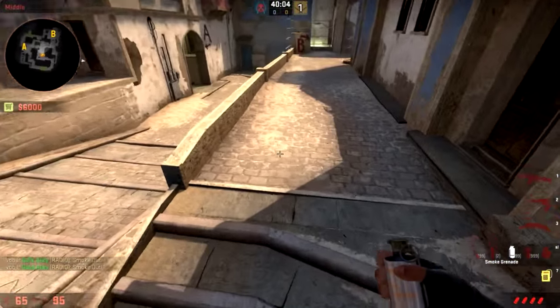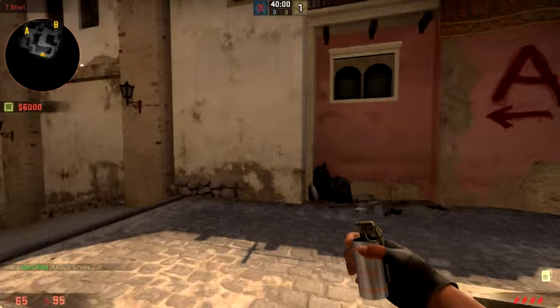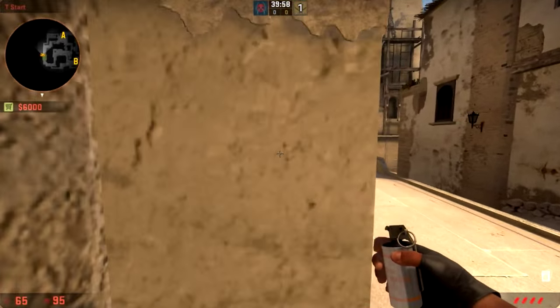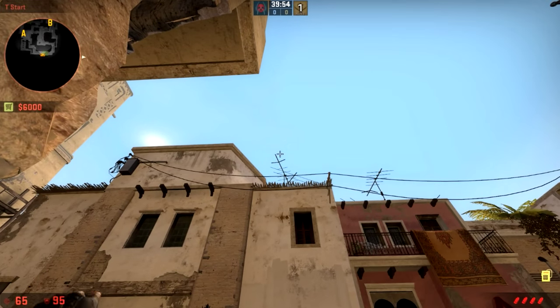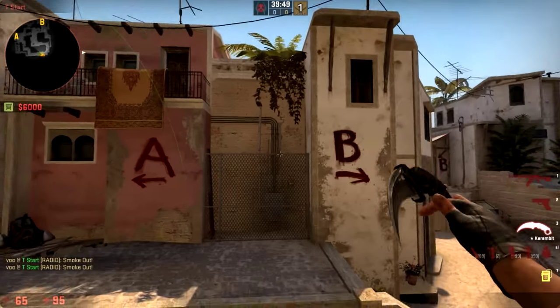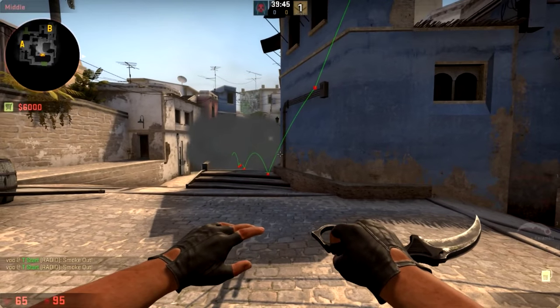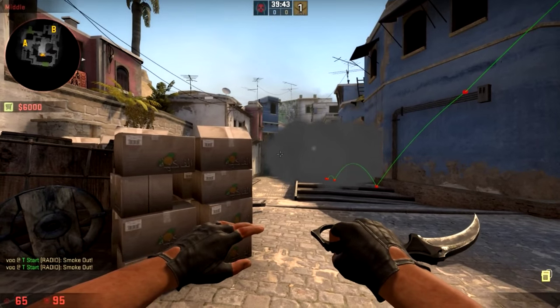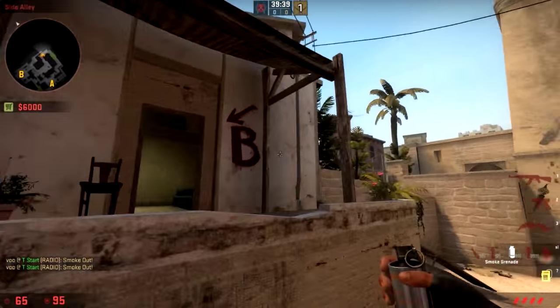If you want to throw one towards middle — which is very common right now — there are about a million ways, but you generally only need two. First, get right back here, look at this, pull up until there, and throw. Or you can throw it from on top of the garbage can, look in the middle, look at the wire, and throw. Both of these will have no gap on the right side, so nobody on cat or window can see you. You can throw it as a fake or to actually go there.